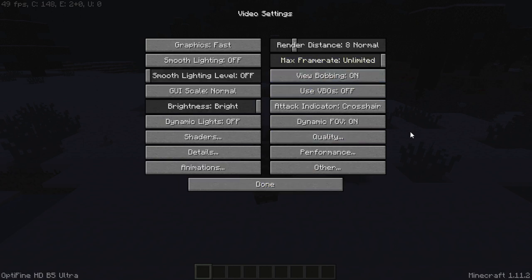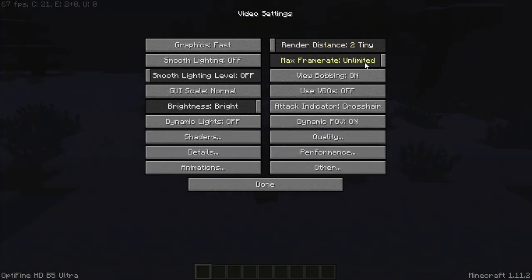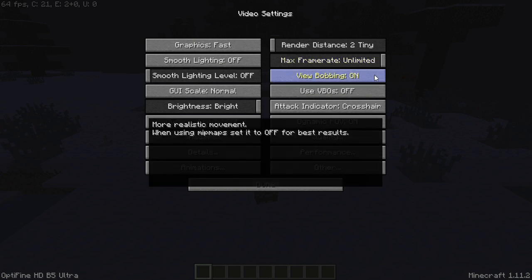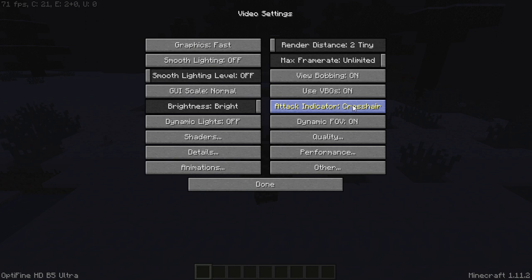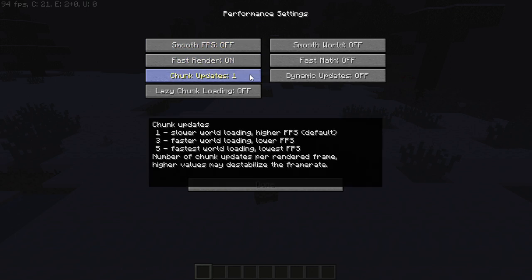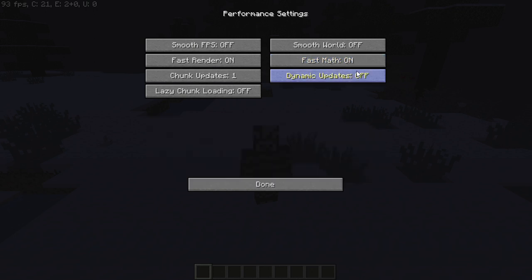Render Distance: this is a big one you have to sacrifice — you're not going to be able to see very far, but two chunks is definitely the best. Max Frame Rate: probably leave that unlimited. View Bobbing doesn't really matter. Use VBOs: keep that on. Now go into Performance: Smooth FPS off, Fast Render on, Chunk Updates set to one, Lazy Chunk Loading off, Smooth World off, Fast Math on, and Dynamic Updates off.